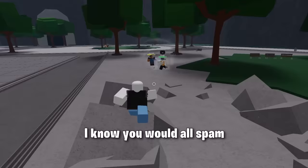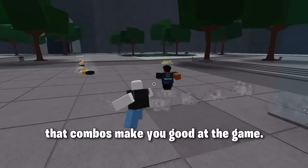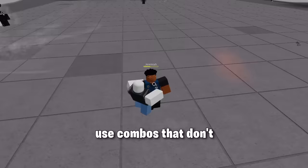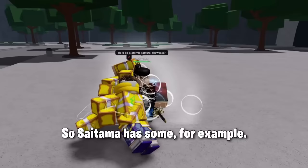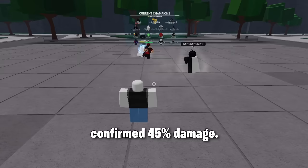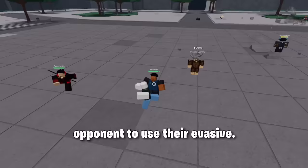Here is all you need to know about combos. Don't do a full combo unless you've made the opponent use their evasive — this is key, this is common knowledge. Another thing you can do is use combos that don't require you to make the opponent use their evasive. Saitama has some, for example — he has two M1s, consecutive punches, one M1, and normal punch. You can't ragdoll out of that, only at the end, and it's a confirmed 45% damage. But most of the time, pretty much 99% of the time, you're going to have to force your opponent to use their evasive.